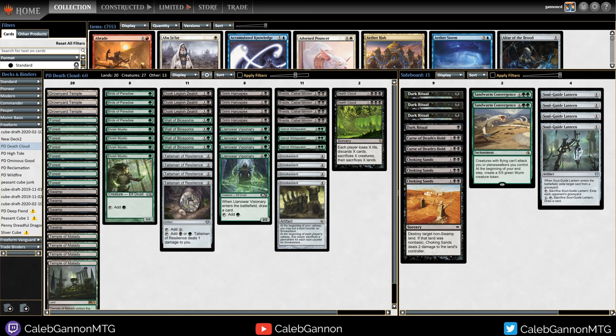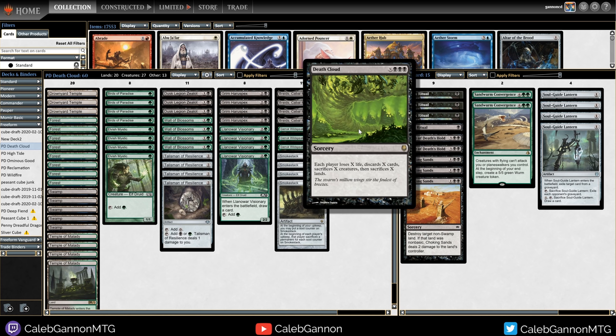Hello and welcome to more Penny Dreadful. Today we've got a really spicy brew I'm very excited about - it's Death Cloud. This card is Black Black Black X: each player loses X life, discards X cards, sacrifices X creatures, then sacrifices X lands. It completely nukes the board, but you get to control when and where this happens.